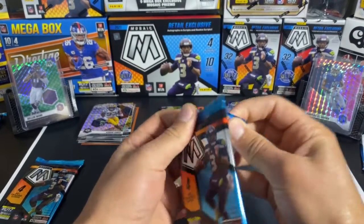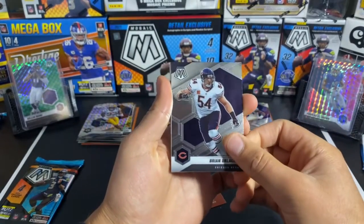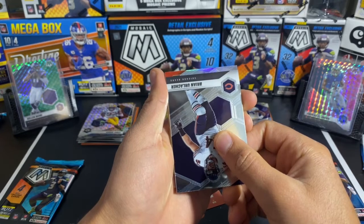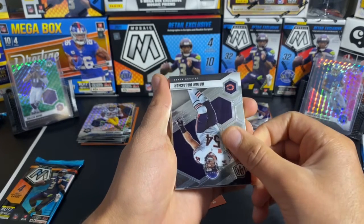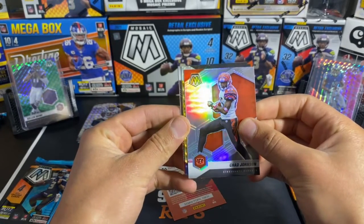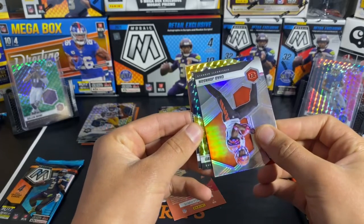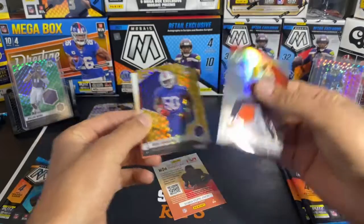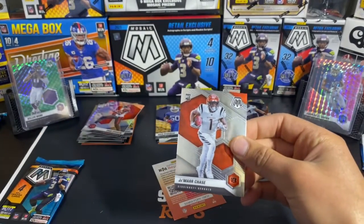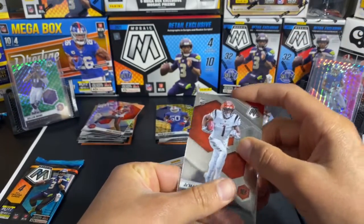Four more packs — come on, give me something. Give me a top QB. We got Brian Urlacher. We got a Cincinnati Bengals — is that a silver? It's a silver Cincinnati Bengals. Joey B — silver Joey B. But it's Chad Ochocinco, not who we wanted. We got Buffalo Bills — can we get a Josh Allen? A rookie, Greg something — don't know that guy. And then we're going to finish things off with Jamar Chase. I did pull this card in one of my cellos, so I kind of already have this card.